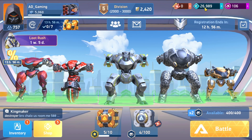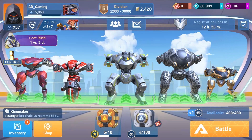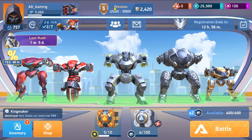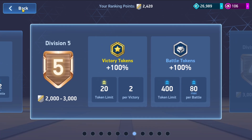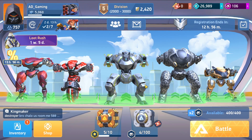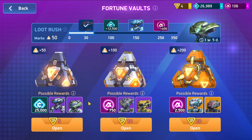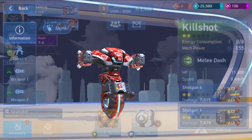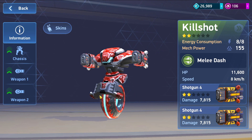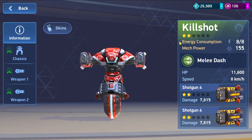It has credits — basically silver, like War Robots — and diamonds which are like gold, so they are really expensive. I am Division 5. I already reached Division 5 in a few days, which is really crazy. It has also a Loot Rush where you can win cool skins for your robots. I already won a few skins. From what I understand, the Kill Shot is one of the best robots in this game.